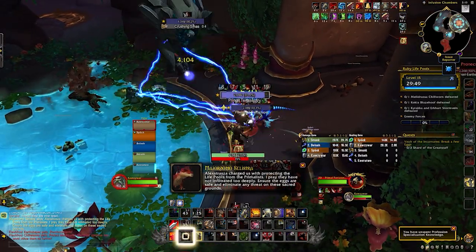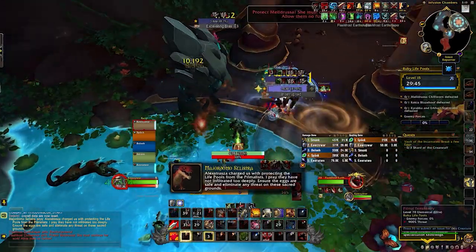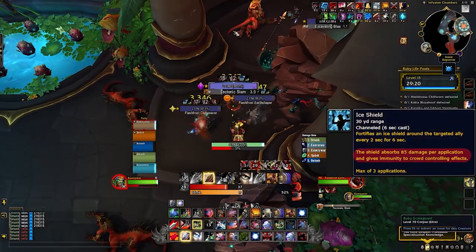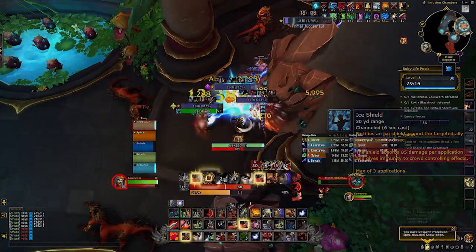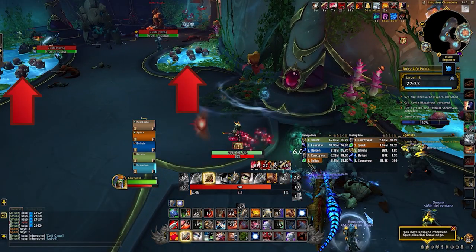The first area has a handful of Flash Frost Earth Shapers. These cast Tectonic Slam, which slaps big AoE damage and needs to be stopped or stunned. Your priority interrupt is Ice Shield from the Flash Frost Chill Weavers, which gives an ally a shield making them immune to CC. The shield can be purged throughout the room.